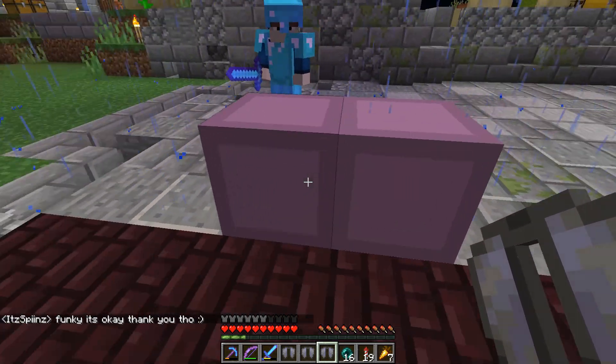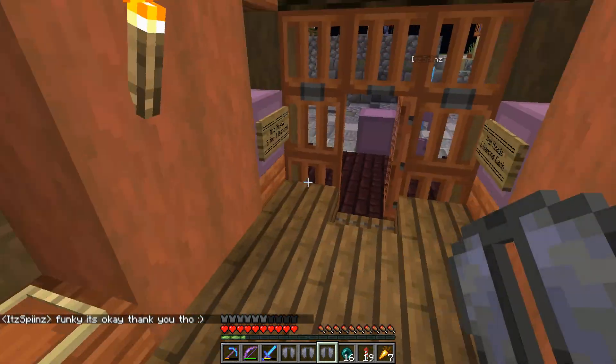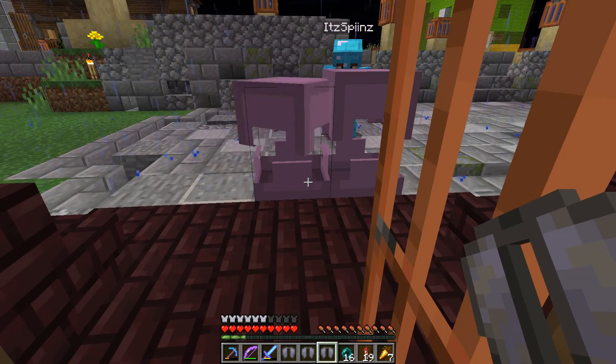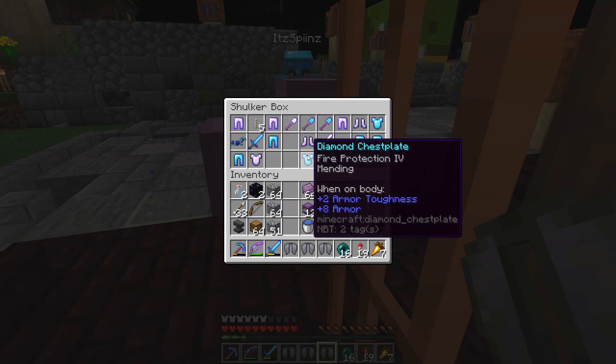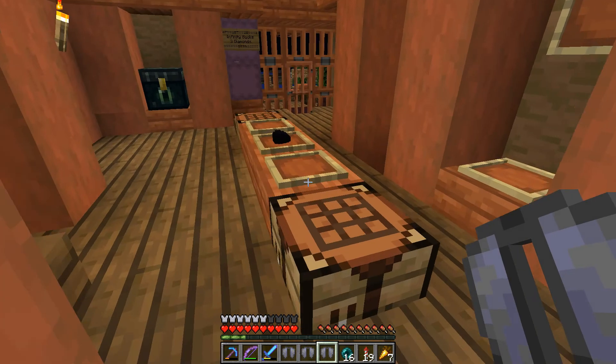I'm going to set up a wishing well so people can throw in items to make a wish and get random things out. A lot of it's going to be this good gear from the End loot, and I'm going to throw some other stuff in there as well. That's going to be pretty fun.